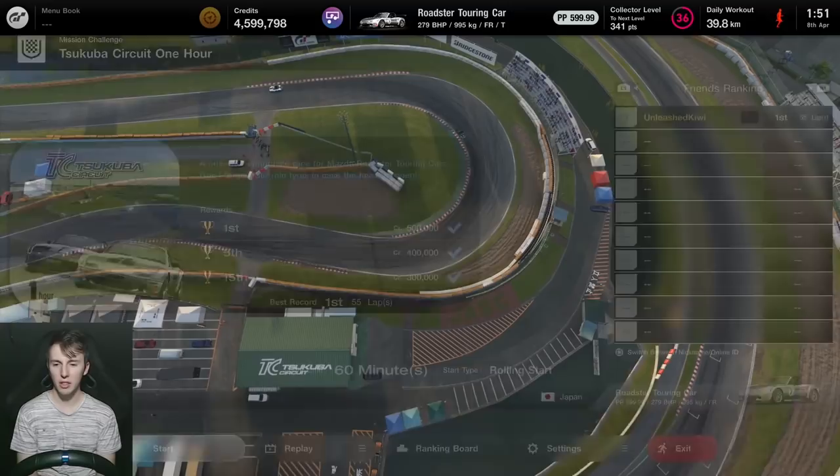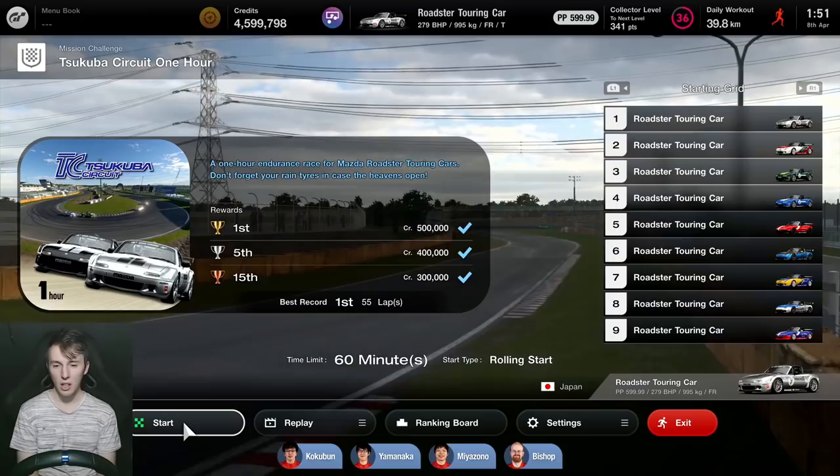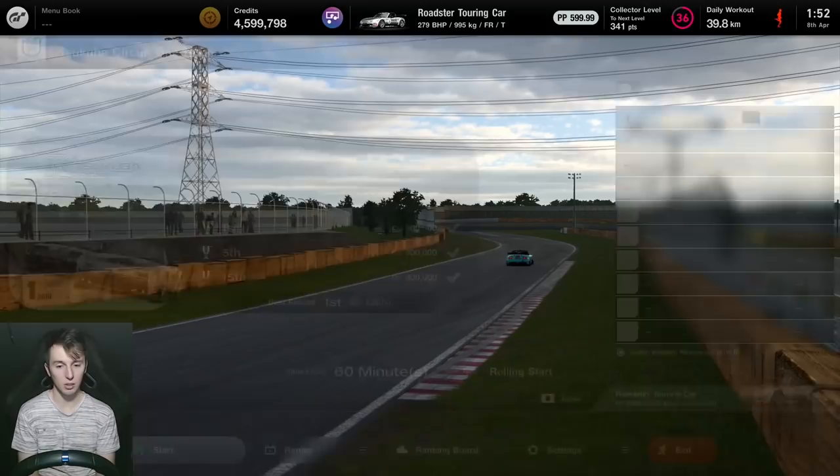Coming in a little bit more prepared this time. I've put together 3 different setups - they're a little bit different from each other but kind of do the same thing. I just thought I'd put something together for you guys to try if you're struggling with the way the car handles, because it has this nasty turn-entry oversteer which I'm finding quite hard to eliminate. The best way to deal with it is just to brake earlier - if you're flicking out on turn-entry, you're probably braking too late.